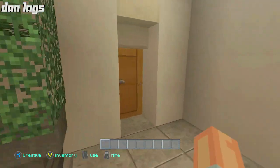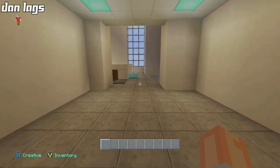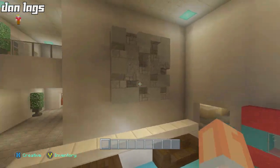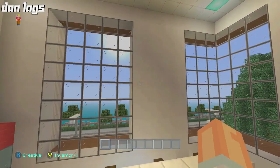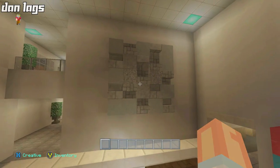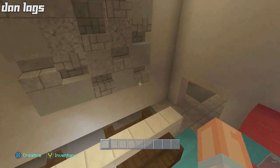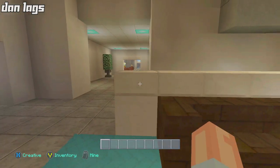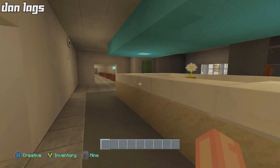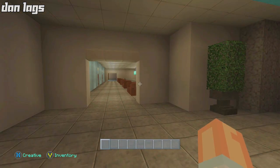We have another one of these ICU rooms — basically the same concept in a slightly different room format. This is the waiting area for that section. We have a nice big ceiling in here — I expanded this a little bit to add these windows, which I think looks pretty nice. We also have some modern art on the wall and some vending machines. That hallway leads to the other wing, which we'll check out in a second.